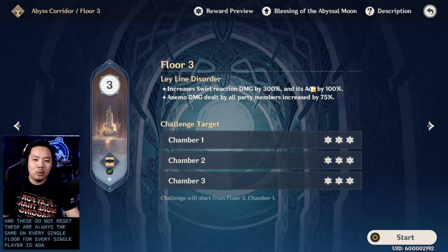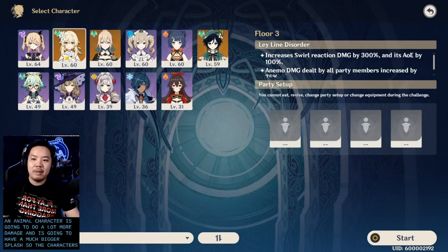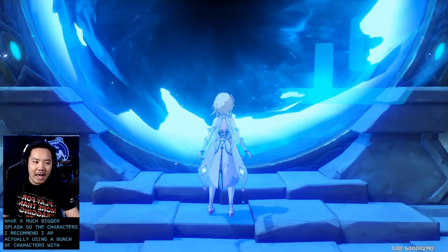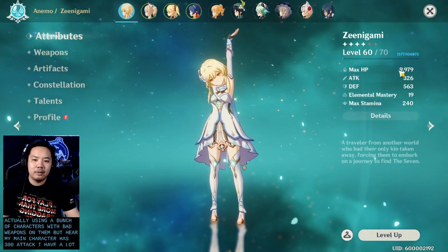For Floor 3, there's a disorder that increases Swirl reaction damage by 3 times and its AoE by 100%, and Anemo damage dealt by all party members is increased by 75%. So if you're swirling and you have an Anemo character, it's going to do a lot more damage with a much bigger splash. The characters I'm using have intentionally low-stat weapons to simulate a team you might have around Adventure Rank 20.